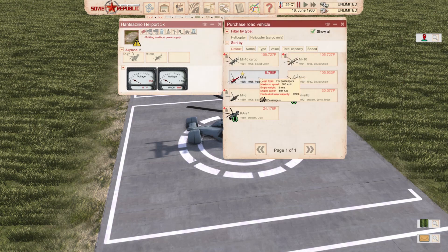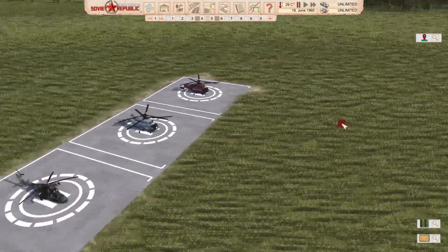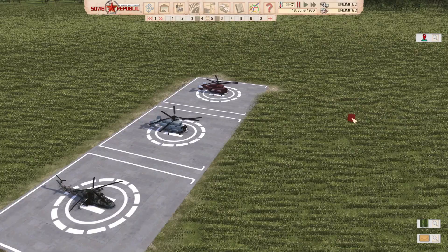Of course it can be bought in the mod section and you can change colors as you wish. Like I mentioned, this is a naval version, so choose your colors carefully. Check out the link in the description.